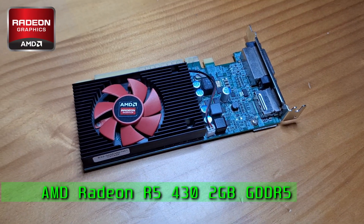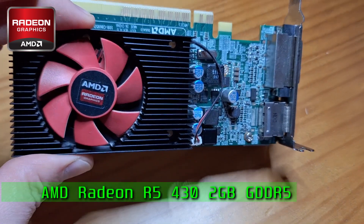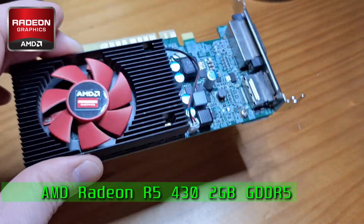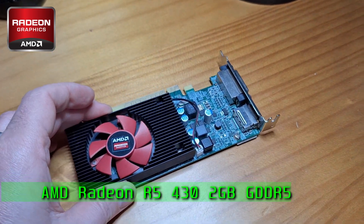This is the AMD R5430. It's an Oland-based GPU with 384 GCN1 cores, a 64-bit memory bus, and 2 gigabytes of GDDR5. It can be purchased second-hand for around 16 Great British Pounds, just over 20 US dollars.